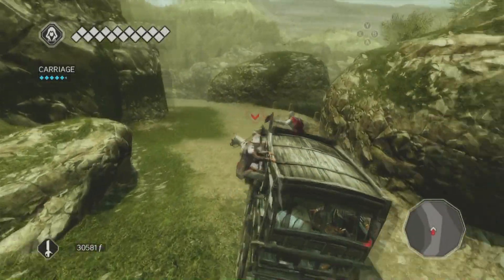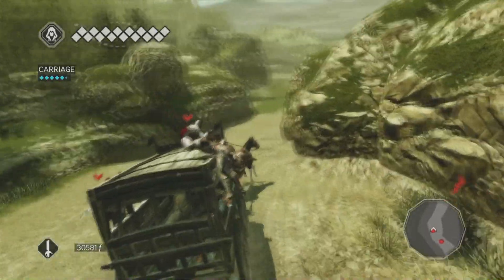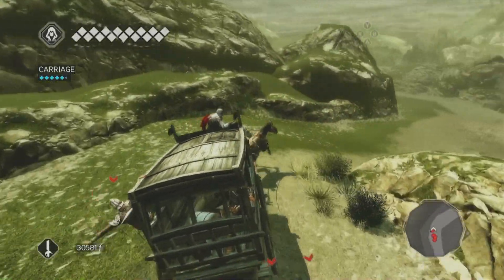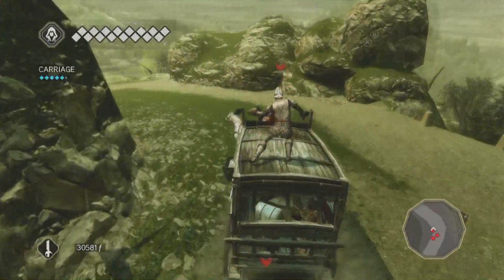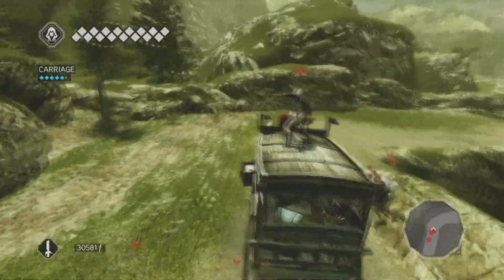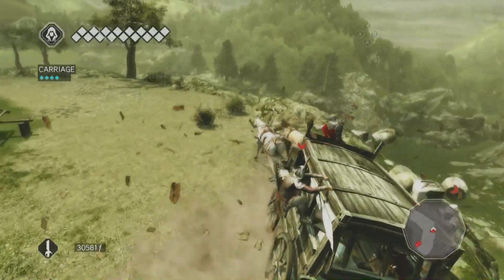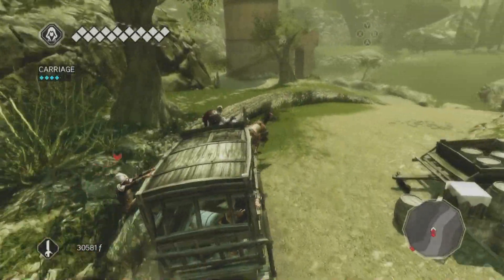The best way to knock people off is when they get on top — you kind of just swing the cart side to side and they can fall. It doesn't always work. I totally ran my carriage into the wall there and that guy didn't fall. Eventually I kind of don't do it properly, and when they catch up to you, you spam the button. I want to say you don't lose control of the cart, but I'm honestly not sure.